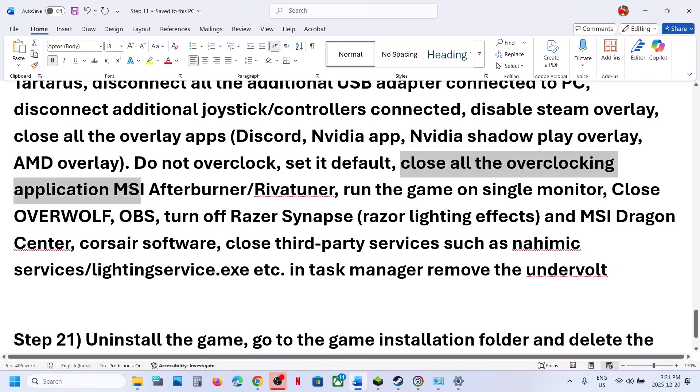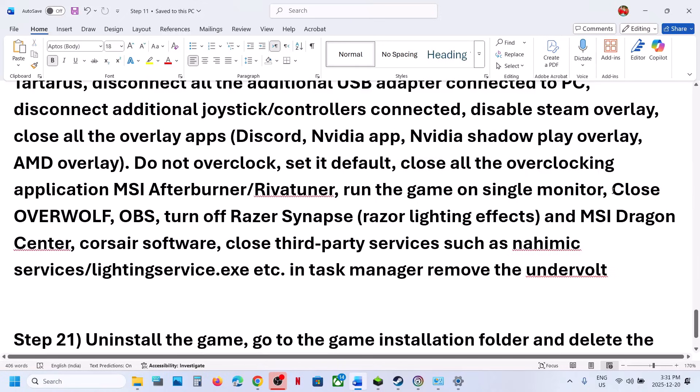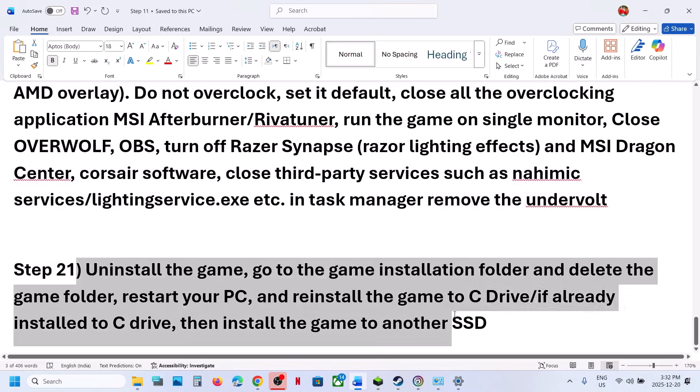If you have the NVIDIA app, go to NVIDIA app settings and turn off the overlay. Close all overlay applications. Do not overclock — set everything to default. Close all overclocking applications like MSI Afterburner, RivaTuner, or any other overclocking software, then relaunch the game. Try launching the game on a single monitor if you have a multi-monitor setup. If you have applied an undervolt, remove it and then launch the game.